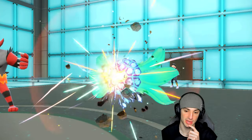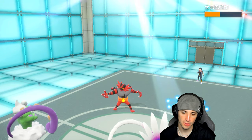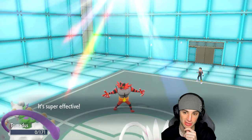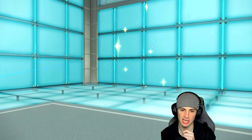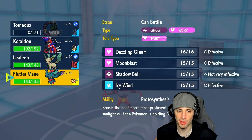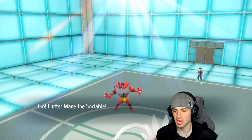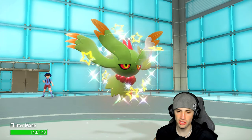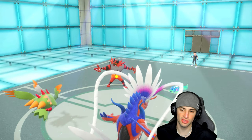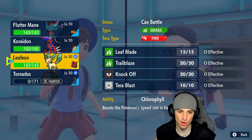Terapagos is going for Meteor Beam. Tornadus is probably getting taken out here, so bringing out Choice Specs Flutter Mane might be in our best interest — Terastallizing and sending Dazzling Gleam. If you fake out my Koraidon, go for it. I'd rather save Leafeon because I don't think they're going to Tera Blast, and we can just go for Moonblast with the Tera type.